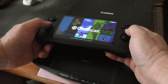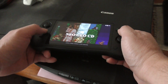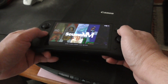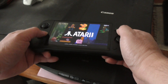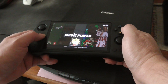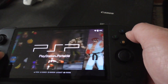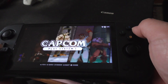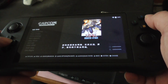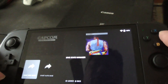In today's video I'm going to show you how to change the controls. I'll be using the CPS1 emulator and show you how to change the controls, because some of the controls may not be right. Let's try Capcom System One and try to play Street Fighter World Champion.